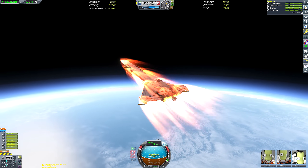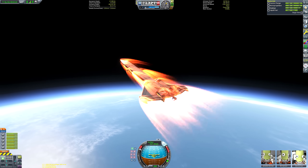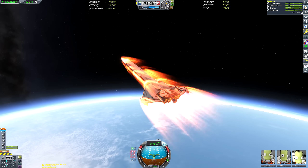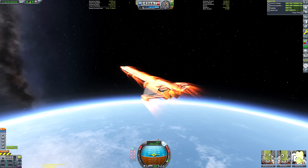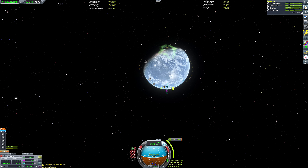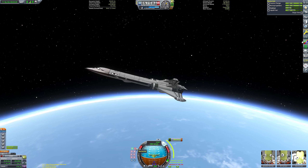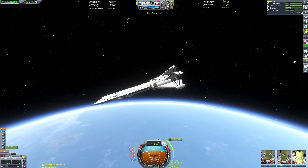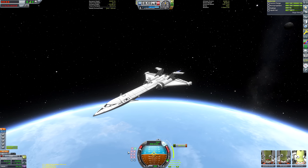As we pass the 20 kilometer altitude mark, I like to fire up the nuclear engine just to keep our thrust going. The rapiers have now automatically switched to their closed cycle mode of firing, so we can coast the rest of the way to space. I'm not going to use all of the oxidizer on those rapiers. You may have noticed whilst building this thing that I have a couple of fuel tanks where I have the fuel reserves disabled — that's the fuel I'm going to use to resupply the Kerbal X booster. The remaining oxidizer can also be used to refuel the booster.